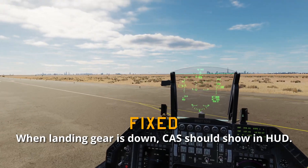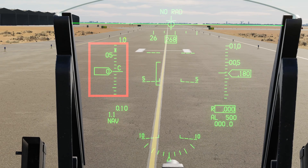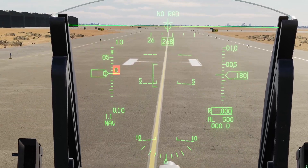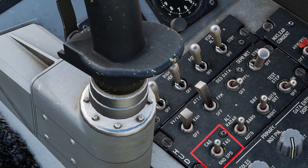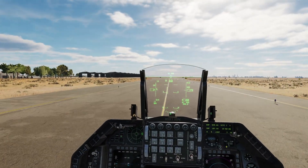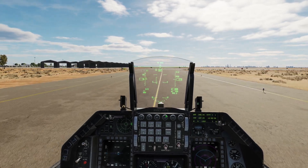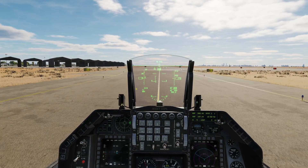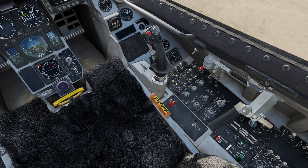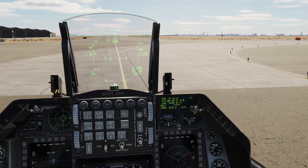When landing gear is down, calibrated airspeed (CAS) should show in the HUD. What they mean by that is your speed ladder on the left side of your HUD shows a C indicating calibrated airspeed. You can go down here and set what you want — ground speed, true airspeed, or calibrated airspeed — and it will display on your HUD. But with the gear down, no matter what you have selected, you're always going to have calibrated airspeed on the HUD. So if you were using the ground indicator for taxi speed limits on public servers, you can't do that anymore — you'll have to go to List, number 6 for INS, and you can see your ground speed there.